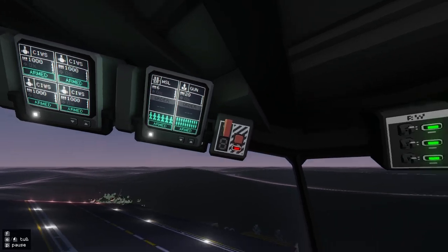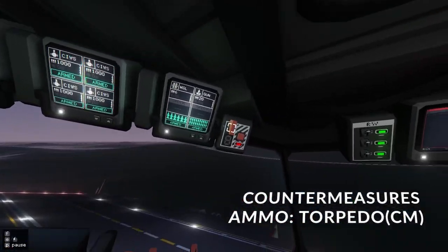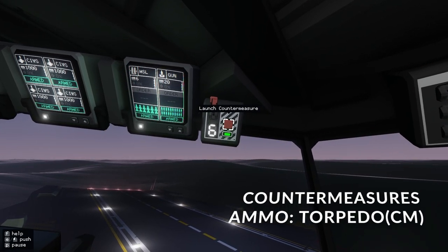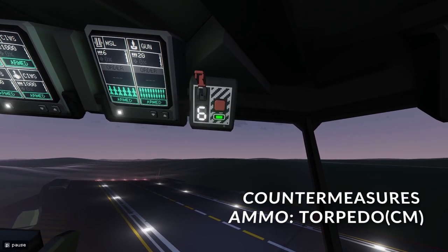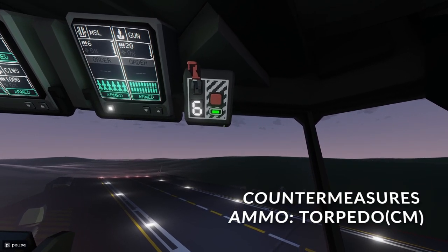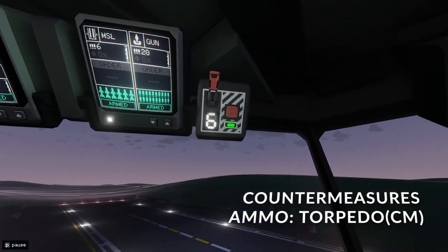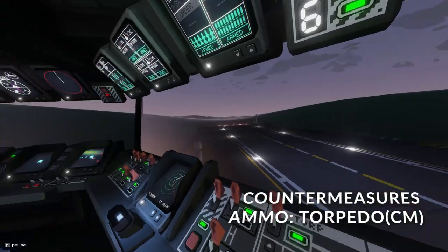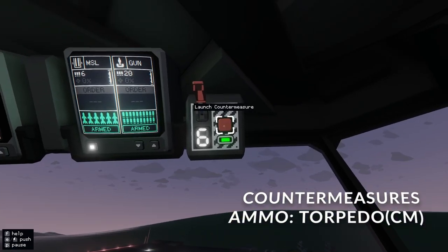Up here is your countermeasures — sonar countermeasures. These will emit a noise that blinds the enemy torpedoes and tries to lose your target. Try not to stay stationary when you do this, because these don't move — they will just drop. So you need to get away from it and the torpedo will be blind to where you are. You just launch them with this.